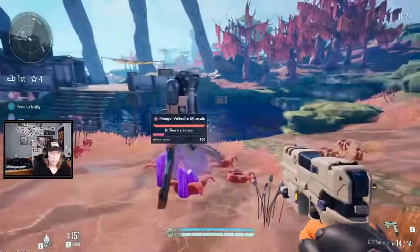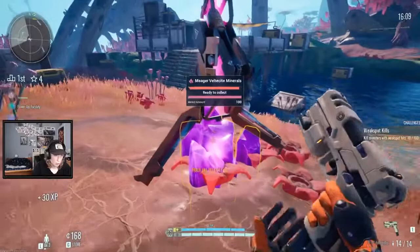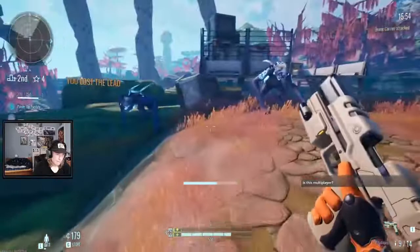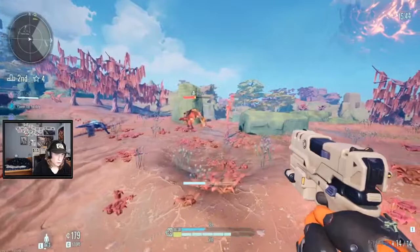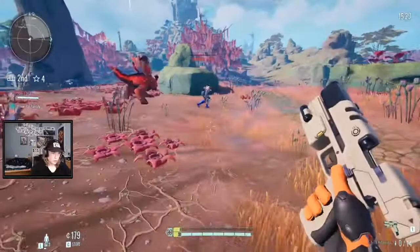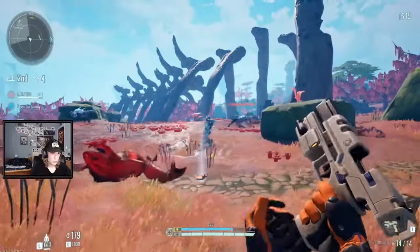All right, we'll do this quick. I'll turn down the settings in a second, maybe between games, unless it's getting really bad. Also, there currently is an ADS bug — they said they're aware of it and they're trying to fix it. Like sometimes when you aim down sights... Alert — engaged by hostile prospector. Dude, she died already.